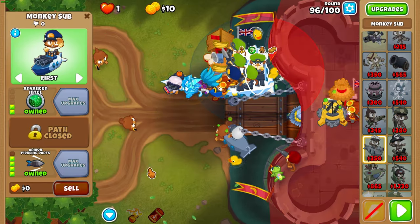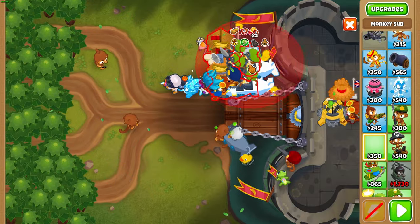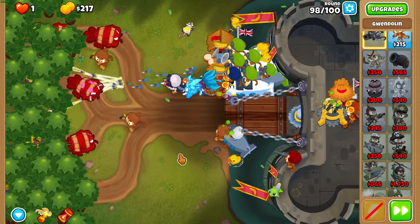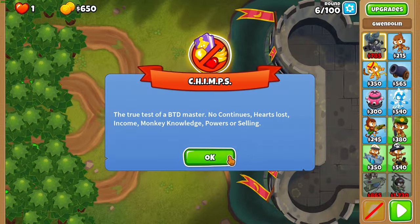Essentially what we have to do is beat a game of CHIMPS on an expert map by having at least one tier 5 spike factory. The map we're choosing is Dark Castle, and the tier 5 we're going for is Permaspark — awesome tower and a perfect map for it. So let's jump into it.